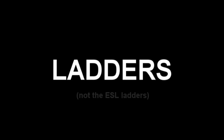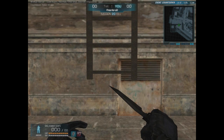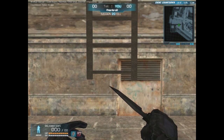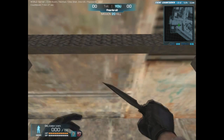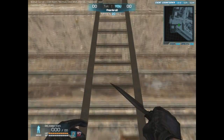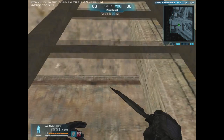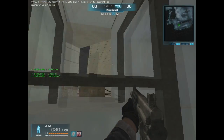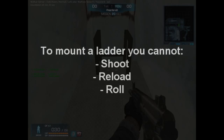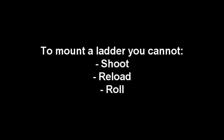Next I'm going to talk about ladders — and you must think ladders are just ladders, but there's actually a little more to them than meets the eye. To mount a ladder from the bottom or the middle you have to be pressing the W key and looking upwards 50% or more. To mount a ladder from the top you have to be pressing W and looking downwards 50% or more. To mount a ladder you're not allowed to be shooting, reloading, rolling, or be dead.